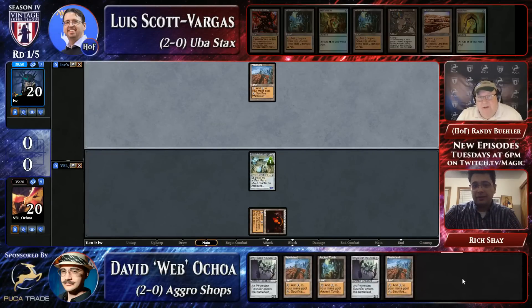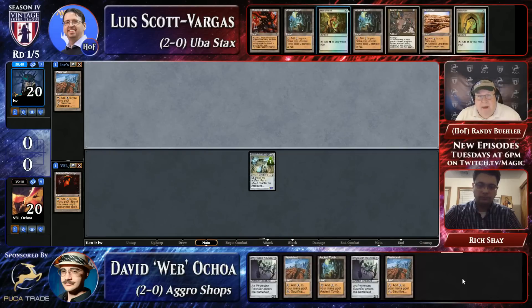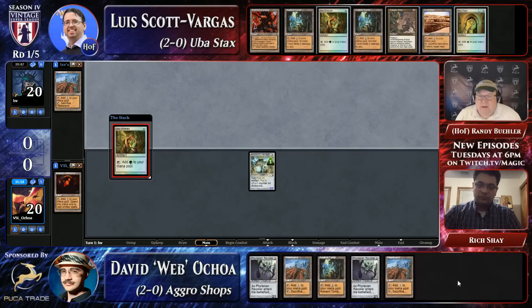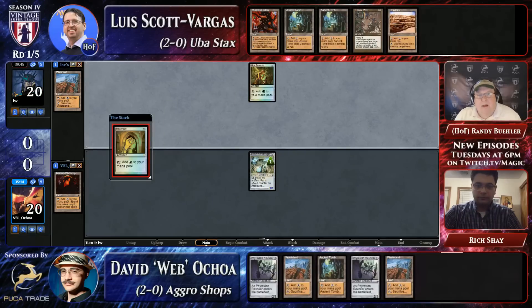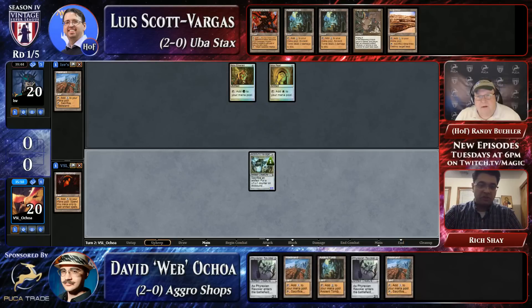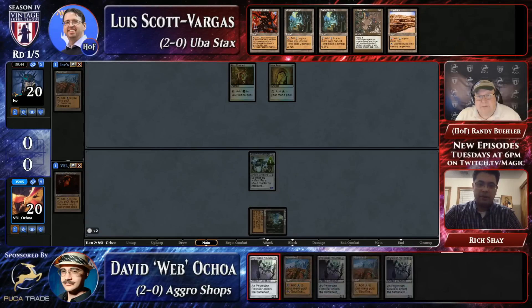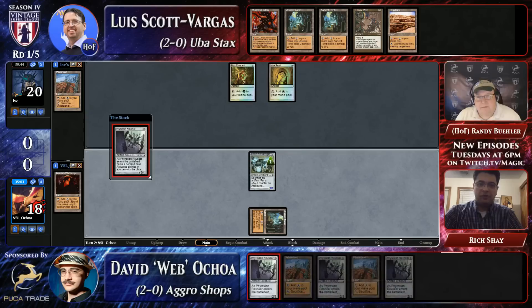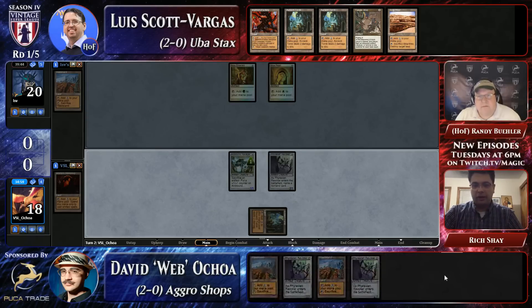I mean, it is, but at the same time, two damage is going to add up over time. I think that he made a choice there. Webb doesn't do things like this on accident. He definitely knew about the possibility of Wasteland and just chose that he'd rather have two life. I don't know if the life's as important against LSV's deck, as opposed to a more aggressive build.